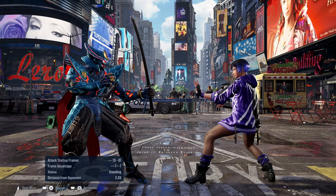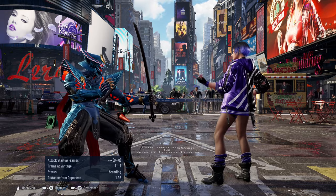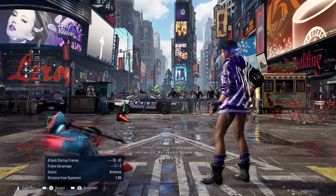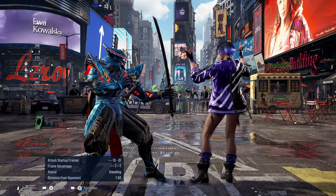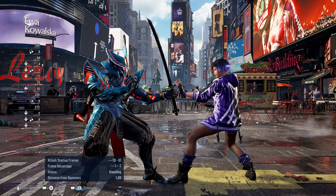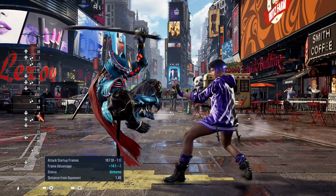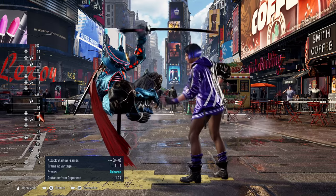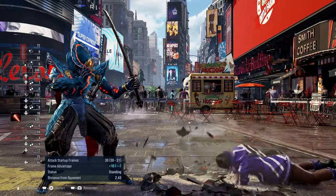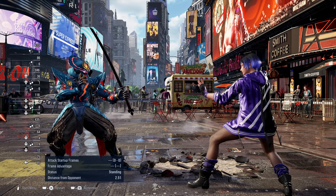Be careful though — one of Yoshimitsu's biggest problems is that many things he does in stances can be easily interrupted. While in Indian stance, besides 3+4, you can get interrupted. Your best move in Indian stance is 3+4, which is now a homing move and is minus 6 on block. On hit, if you enter dragonfly stance it's plus 14, giving you time to prep a command grab or other follow-up if they respect you.